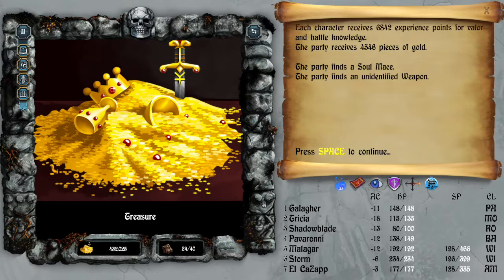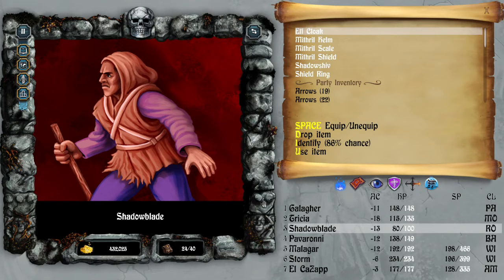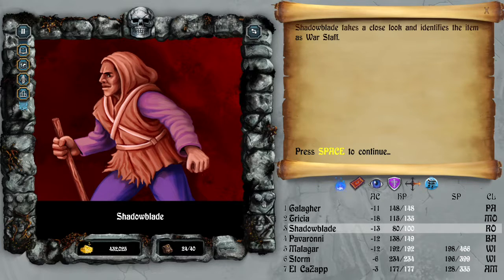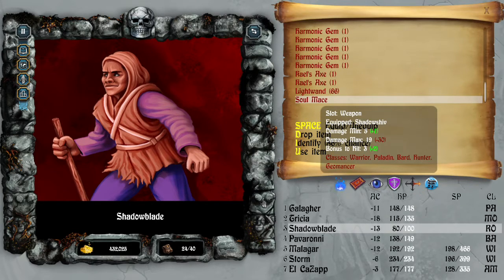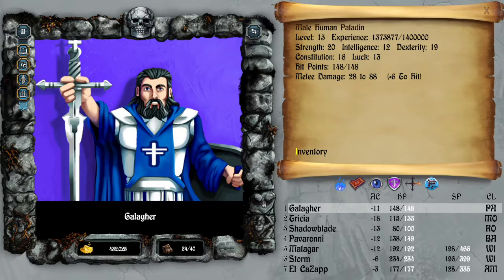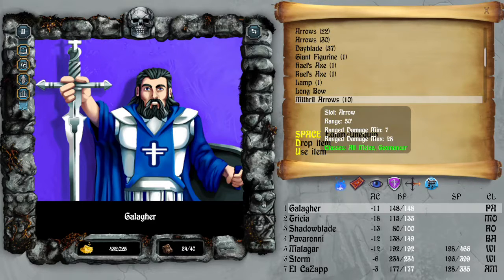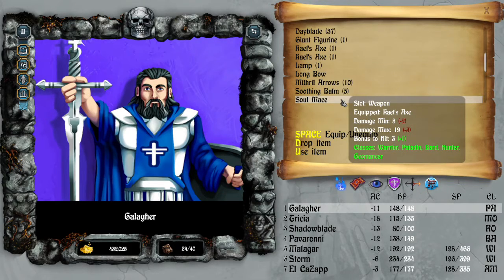A soul maze — unidentified weapon. Let's find out what a soul maze is. I should probably get my rogue to identify the unidentified weapon. It's a war staff. Let's see if it's any good. It lists the difference in damage compared to what you currently have equipped — minimum and maximum damage down by 2 and 3 respectively, but plus 1 to hit.